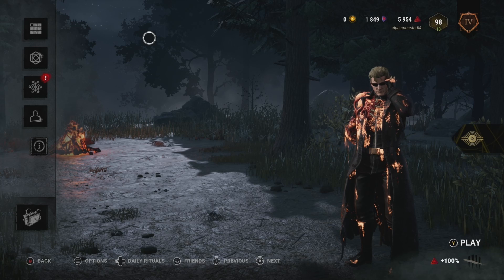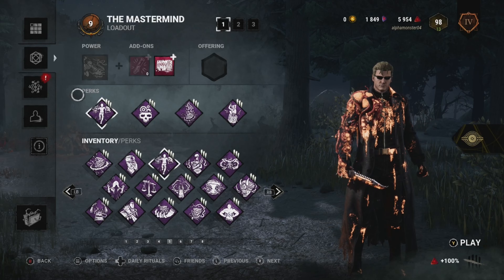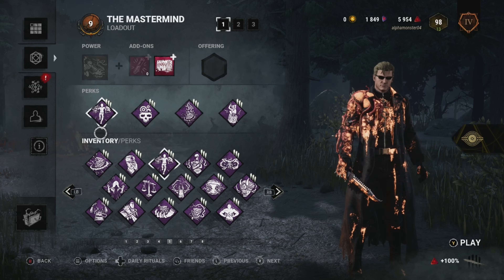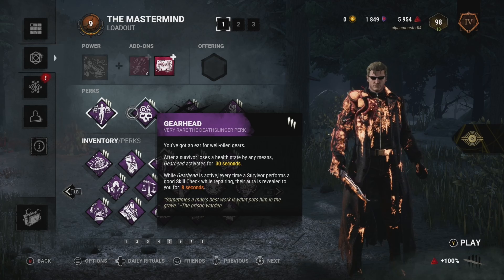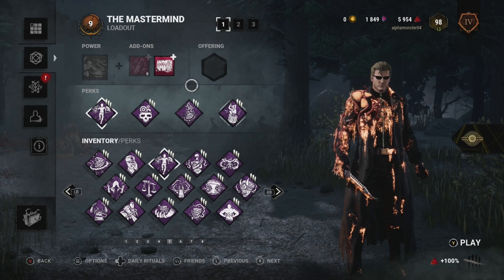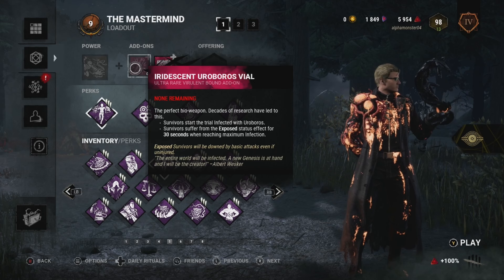Okay, for those who stayed, hello, thank you. Today's build we'll be using is Lethal Pursuer, Gearhead, Scourge Hook Pain Resonance, and Pop Goes Weasel, with the combo of the Iridescent Uroboros Vial.